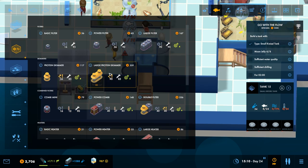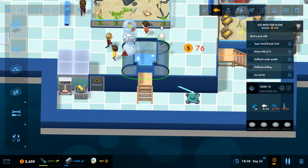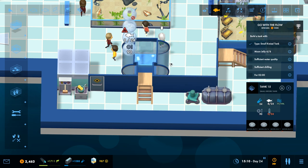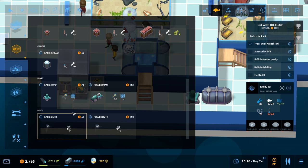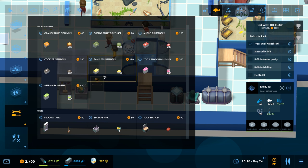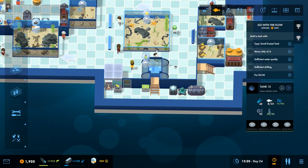Let's get a basic pump. High water quality - ooh! And a basic chiller; shouldn't require too much chill-wise. And then some food - Artemia. What do you mean, invalid placement location? All right, there we go.